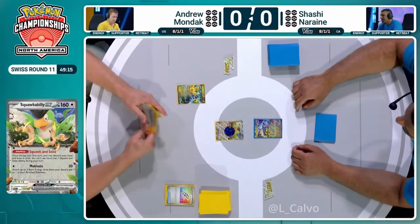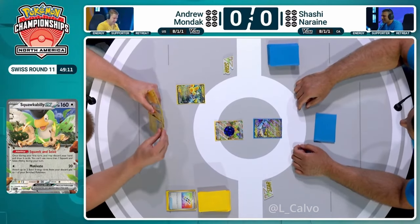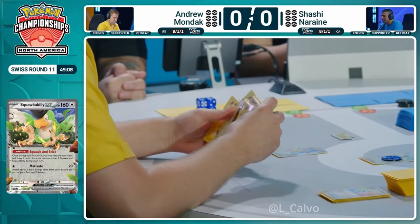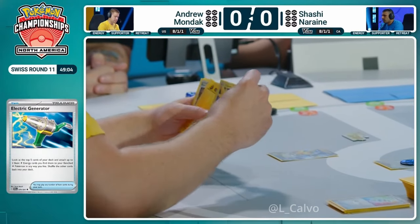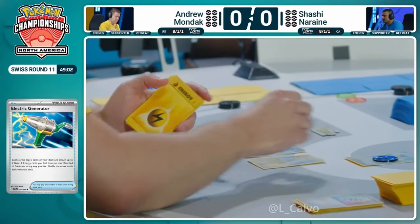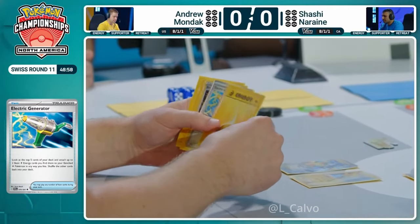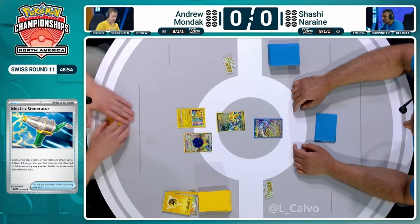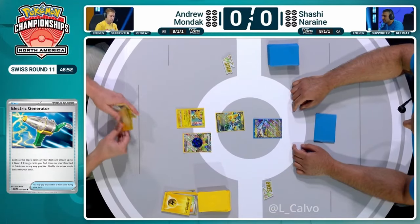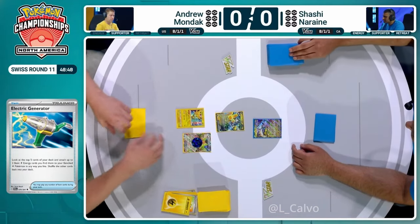Oh my, because of Energy Sticker. It's more Energy — Zapdos, Energy, Energy, Energy. Generator Boss? No. This is poor. And the problem is you've already drawn into six Energy and you've got one prize. There's only eight left in the deck, so your Generator doesn't even stand that much chance of hitting. They're going to attach, retreat the Squawk Ability X, keeping Motivate as an option for later, maybe also just having that slightly higher hit points, and pass.